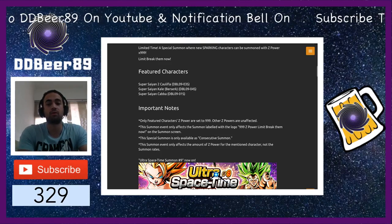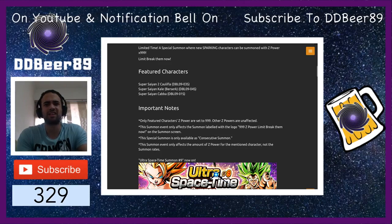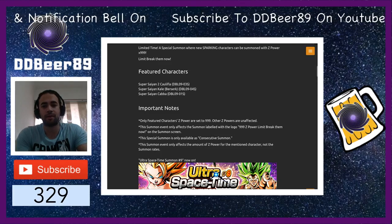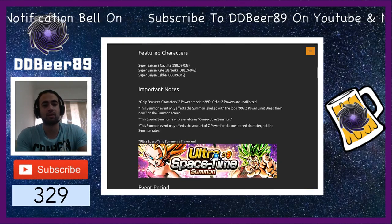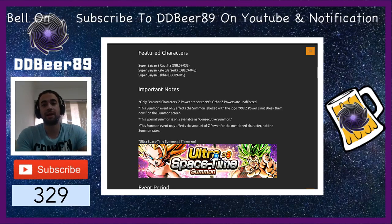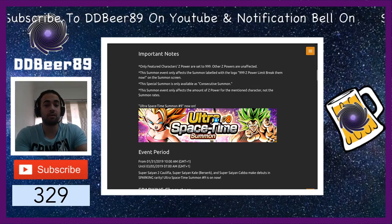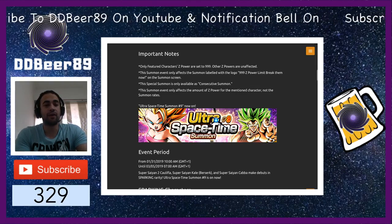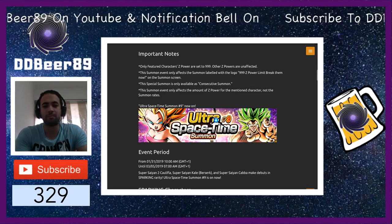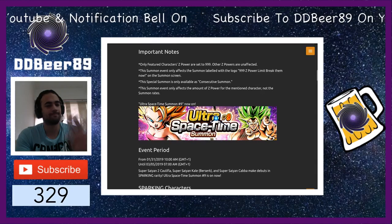This summons event only affects the summon labelled with the 999Z Power Limit Break logo — if it hasn't got that, you are not getting it. If you summon on the normal Ultra Space Time number 9 summons, you will only get I believe 300 or 600 Z powers. Know what banner you're summoning on because you can waste a lot of chronos summoning on the wrong banner. The normal banner commences from today the 31st until the 5th of March — a solid month and a bit.